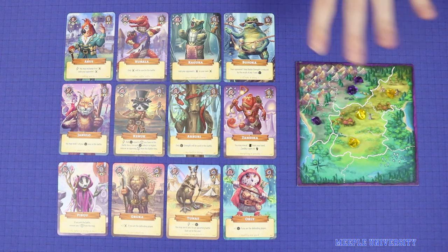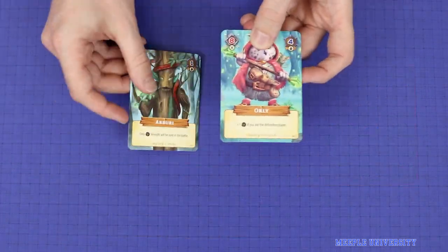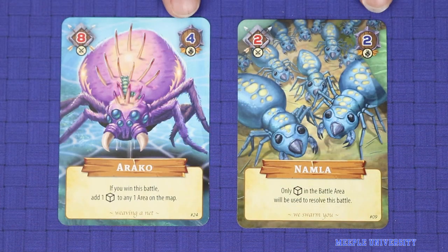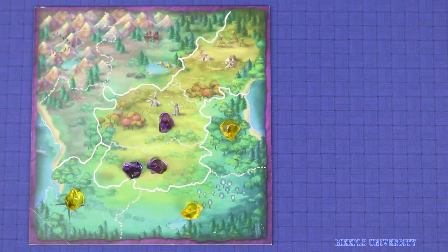Lost Lights is a quick area control game played in two parts: a card draft and a battle. During the card draft, players draft five pairs of cards from the game's selection of cute animal warriors, trying to get a good mix of strengths, action points and battle abilities. Then the battle begins.